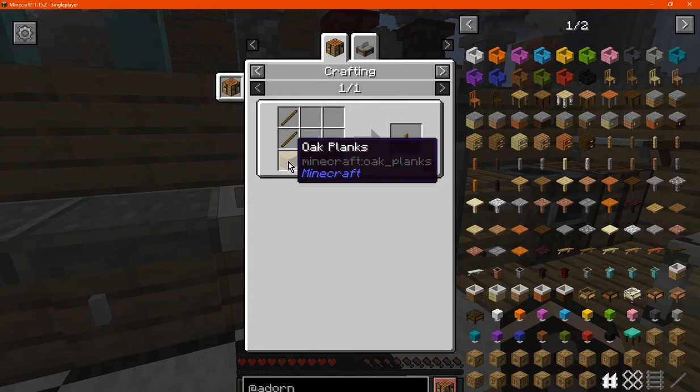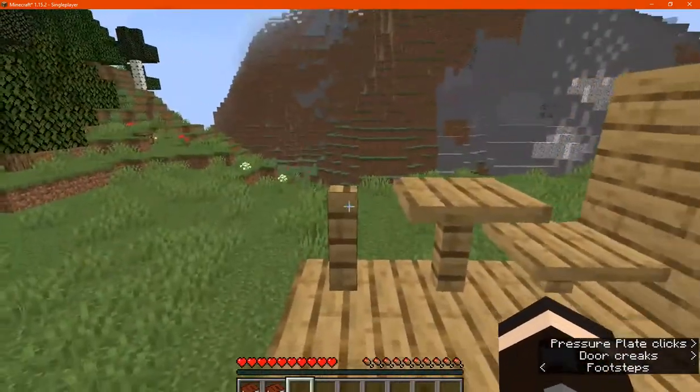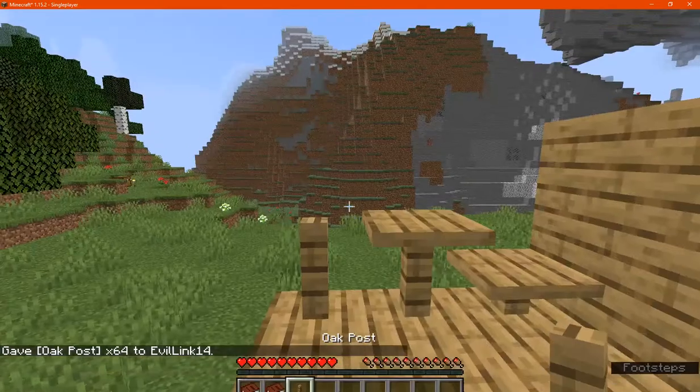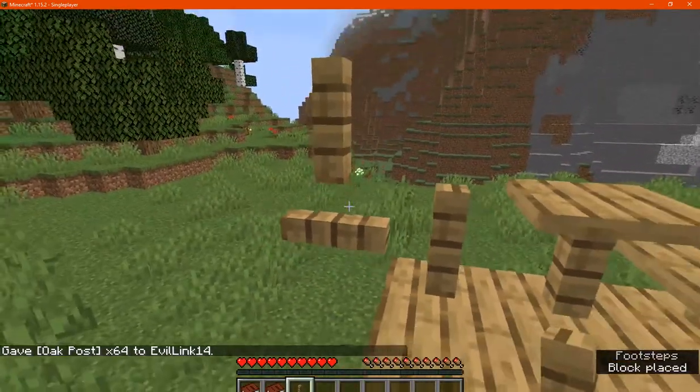You've got posts which are sticks and planks, shown outside here. You can jump on top of these unlike fences. I'm pretty sure they're just a post and don't join together. You can place them on multiple sides as well.